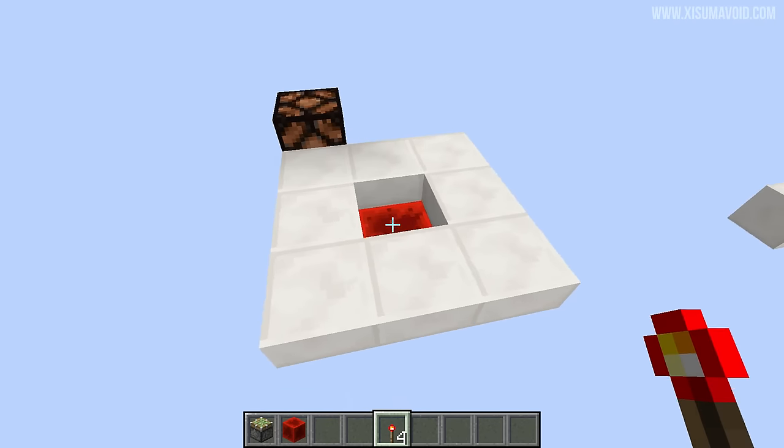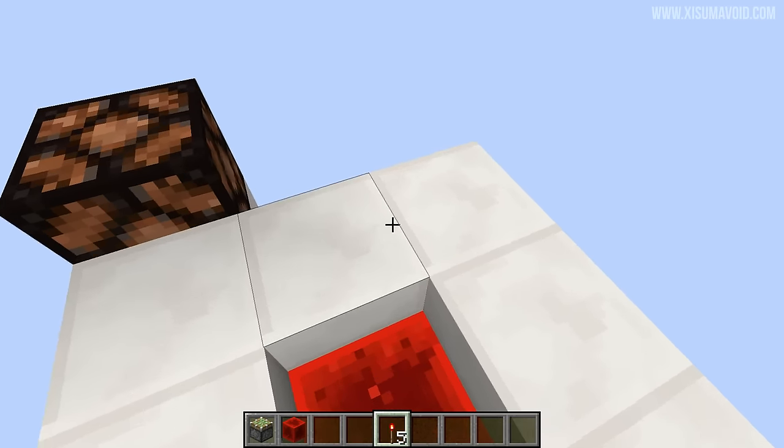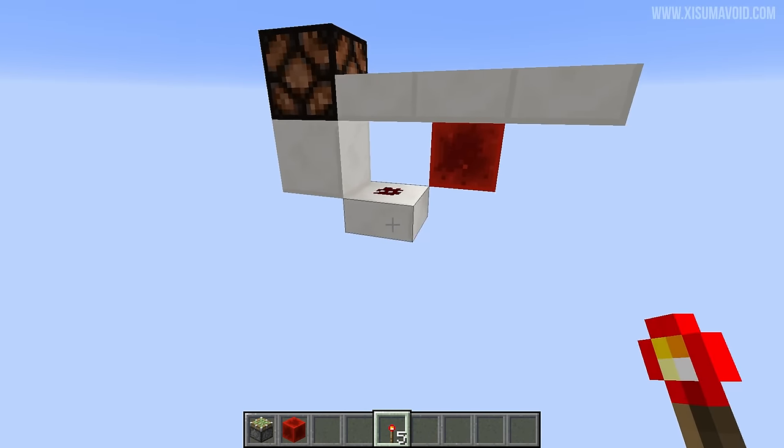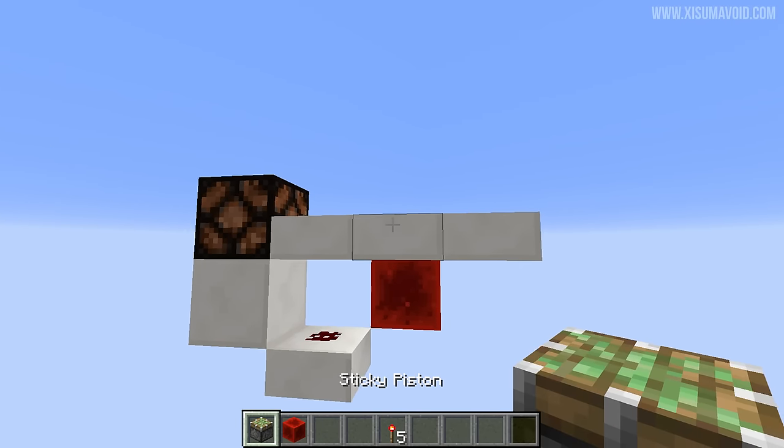When we put the redstone torch on top of that, we're BUD-powering the piston and updating it so it pushes the block out and gives us the torch back, which is really cool. And then of course you can hook it up to a redstone wire which could open a door or something along those lines.